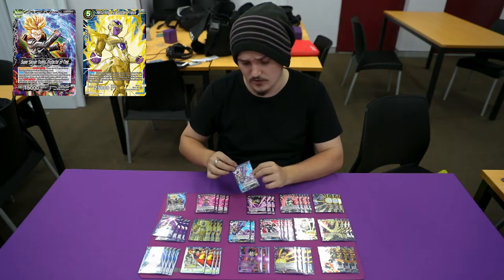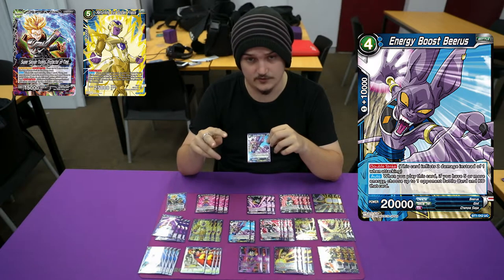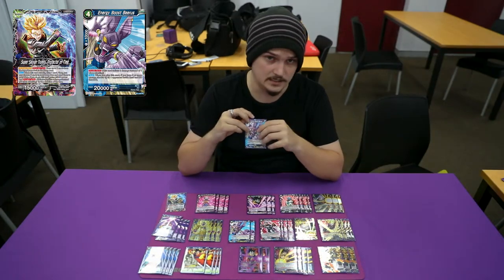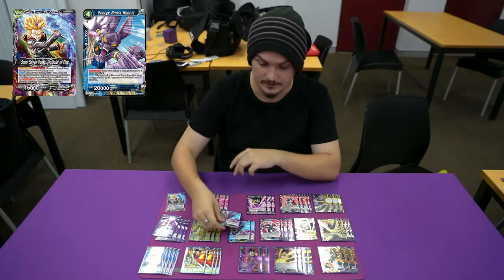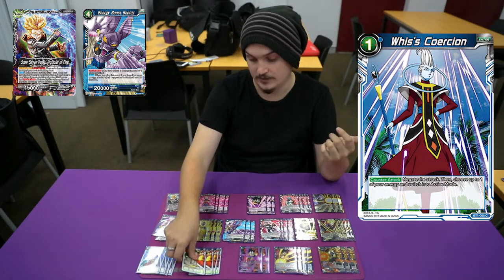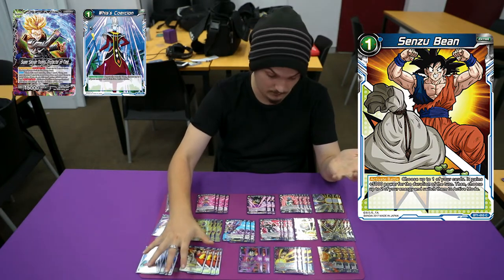For earlier removal, we play Energy Boost Beerus. Double strike — if you have five energy, you get to pop something. Very strong. The only downside is just trying to get the two blue down. Of course, we play four Whis's Coercion and four Senzu Bean. Pretty much no explanation needed for why we play those.